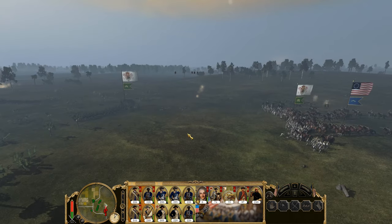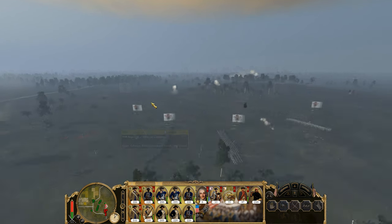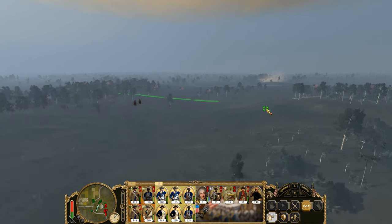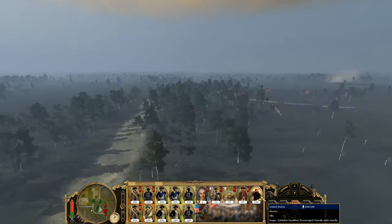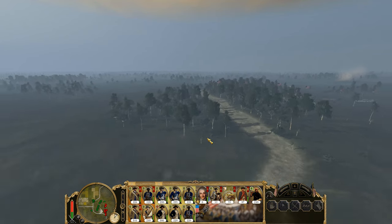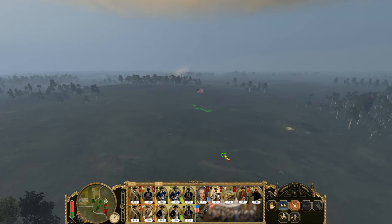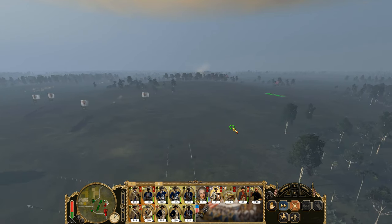Here we go, take that out. I don't want them to stop and fire. Alright, looks like they are finally moving. Let's bring this mob up a little bit, right up here. Crap, there's the cav — let's send you back to the woods.